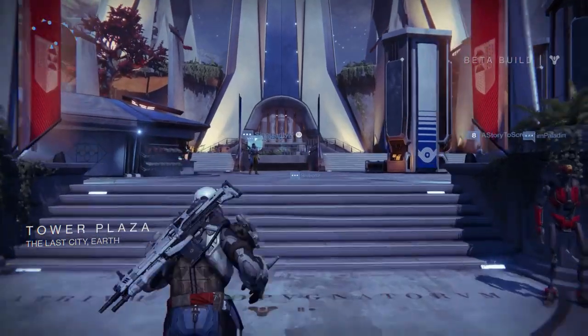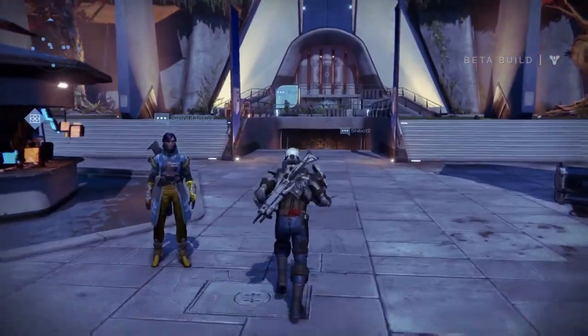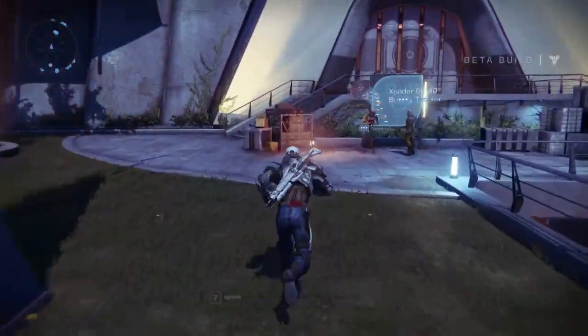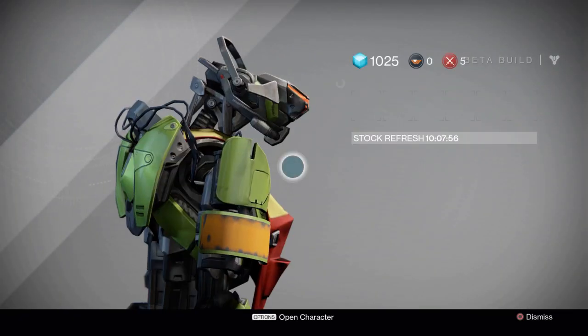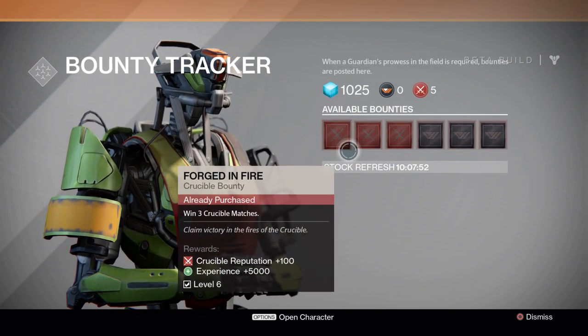Hello YouTube, this is Delightful Gamer again, and today I'm bringing you a video on Destiny on how to level up your reputation for the Vanguard class and the Crucible class. You need to go to the Tower and talk to this guy, the Bounty Tracker, and accept the bounties.